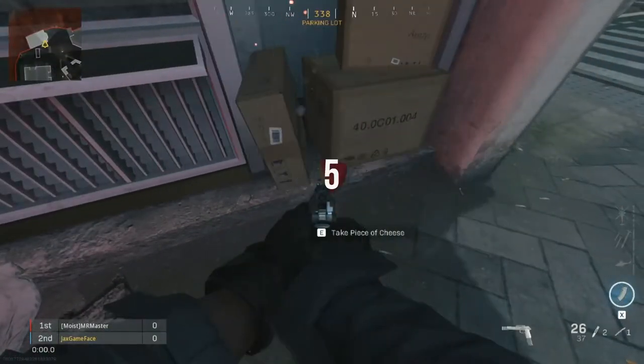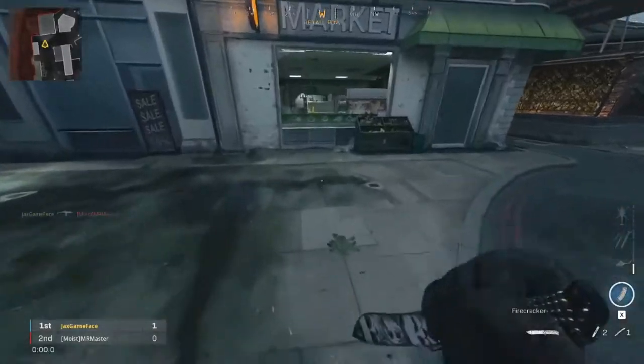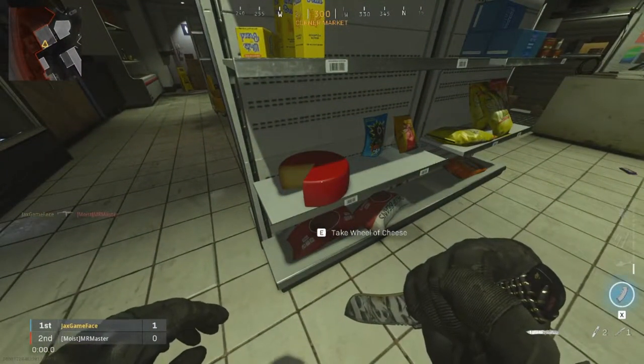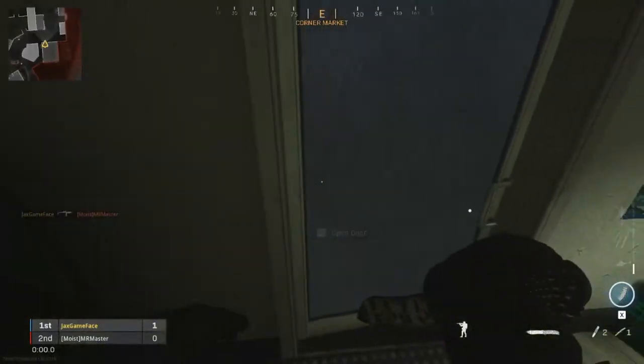Once you've found all five mousetraps, a piece of cheese will spawn. You're going to want to pick up the piece of cheese, and now you have to find the rest of the wheel of cheese. Again, this can spawn almost anywhere, but it's much easier to spot due to the fact it's big and red.